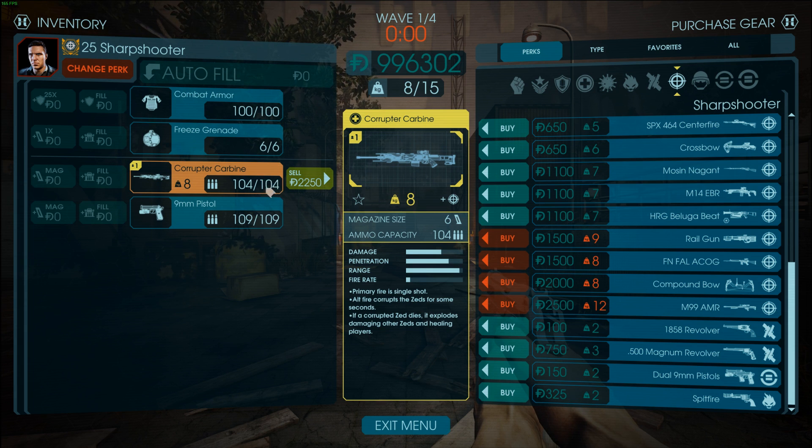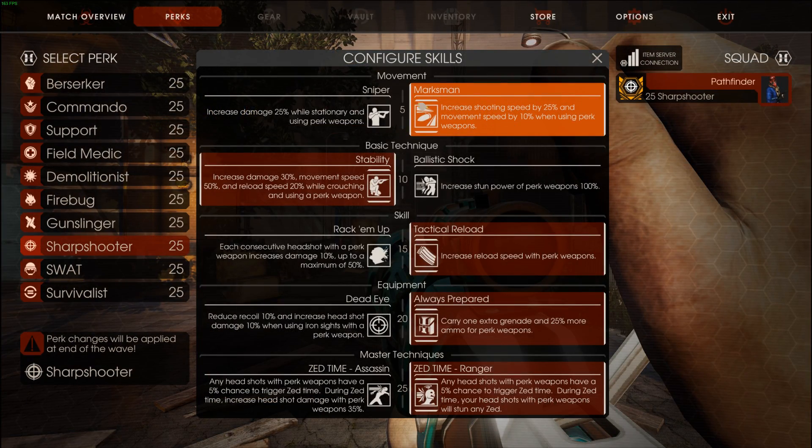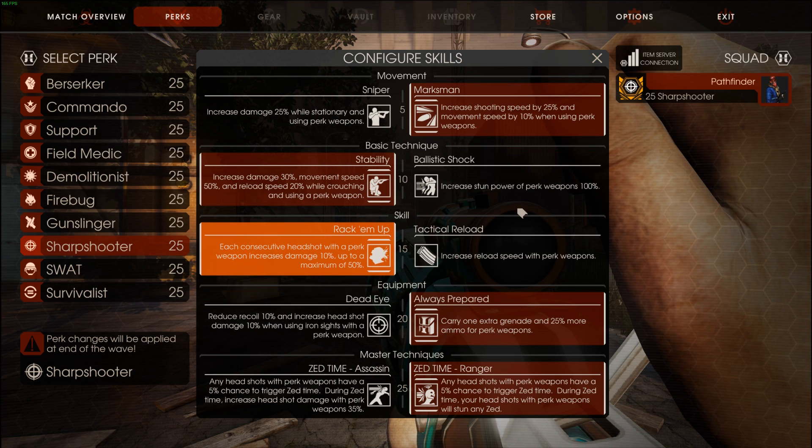Just look at the ammunition — 104. Do also keep in mind it has a magazine size of 6, and it's also a bolt action sniper rifle. So it is gonna be shooting quite slow, especially on the medic. The sharpshooter has marksman, so you can at least increase the shooting speed by 25%.